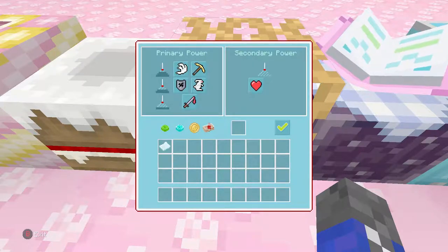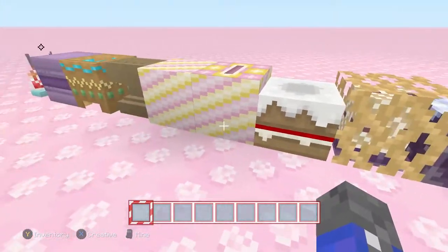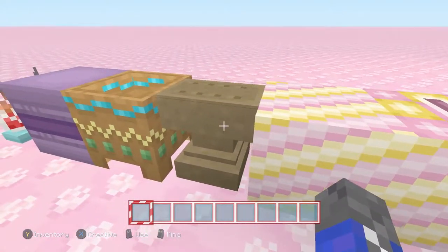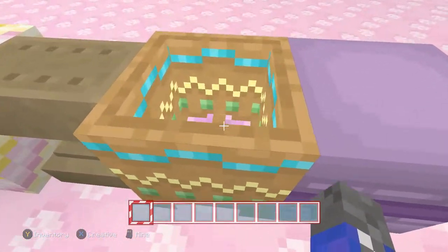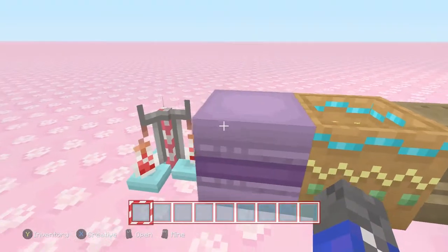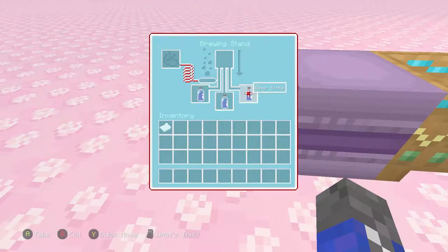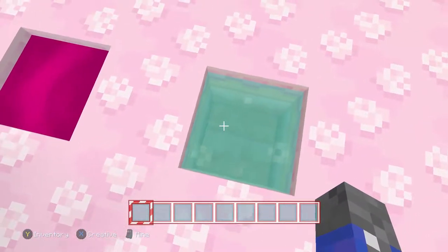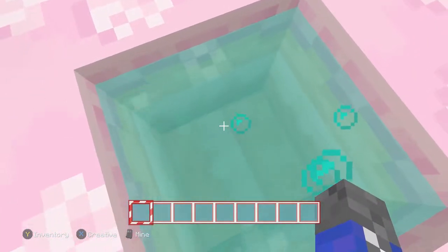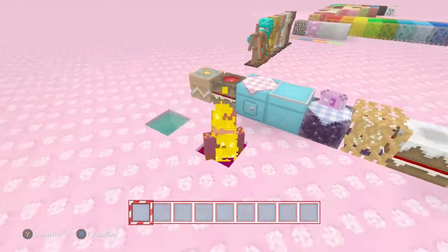We also have the ingots and ores — the gold ingot looks like a gold coin. The end portal frame looks like another cake, just like the chest. The jukebox, note blocks, and anvil look like pure gingerbread. The cauldron — although it might leak. The shulker box looks really smooth and futuristic now. The brewing stand has potion bottles that are now actual plastic bottles. And finally we have water, which looks pretty normal — maybe like you threw some food coloring in.